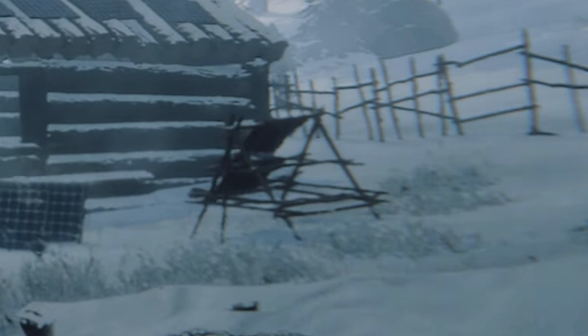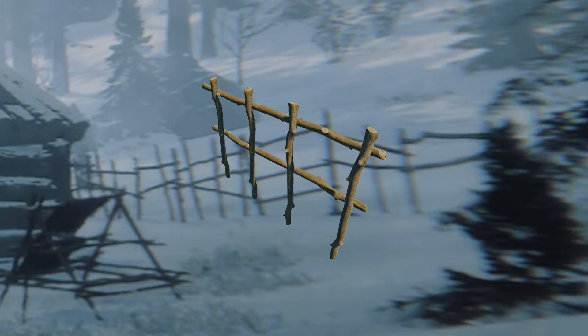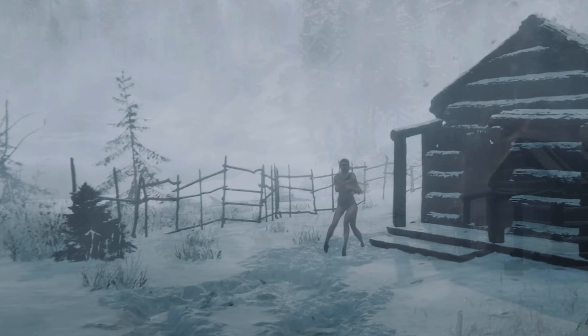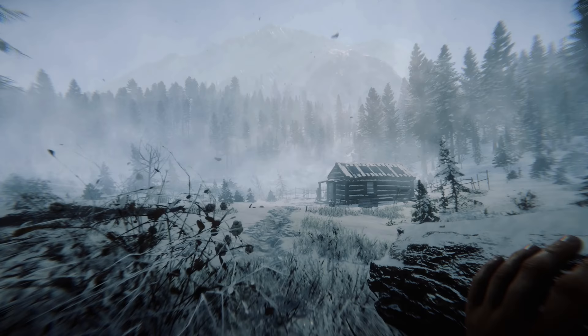The next thing looks like a drying rack with skins on it, suggesting there might be a tanning process in Sons of the Forest. When you kill and skin an animal, you can't just use the skin straight away — you'd go through the tanning process to get better quality leather. They've got to avoid making it tedious, but it's a legitimate feature. The fences look really good too — the ones in The Forest looked a bit too clean. These look like something you'd actually put together in a survival situation, and they're not using the same model for each section.